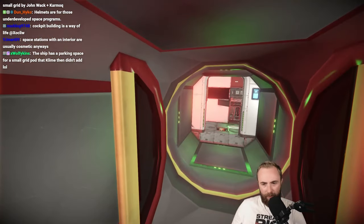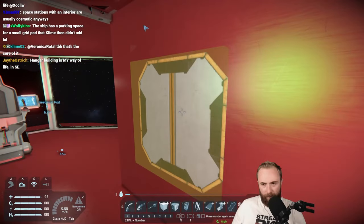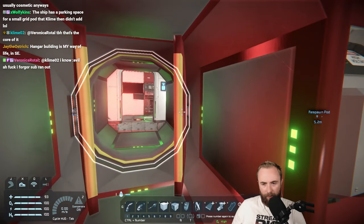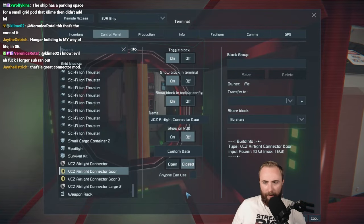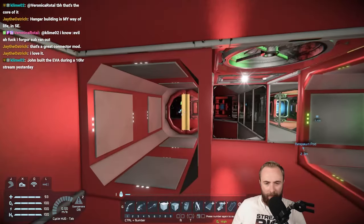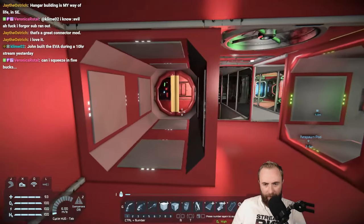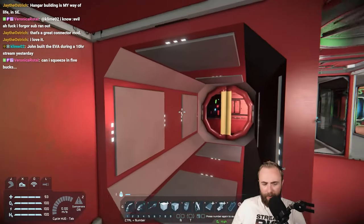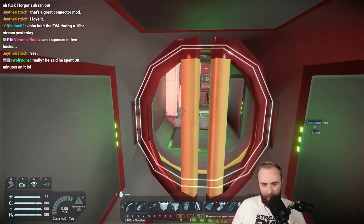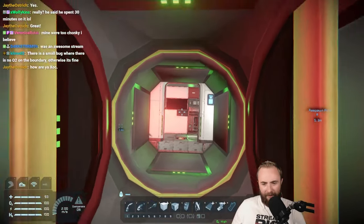But hold on a second — what is this? How is this out? Oh no, I'm dying. There's an airtight connector large, and an airtight connector door. So you're telling me this is a functional connector for transferring items, but you can walk through it? What's interesting is I can open it, and unless I go past that point, I can breathe.